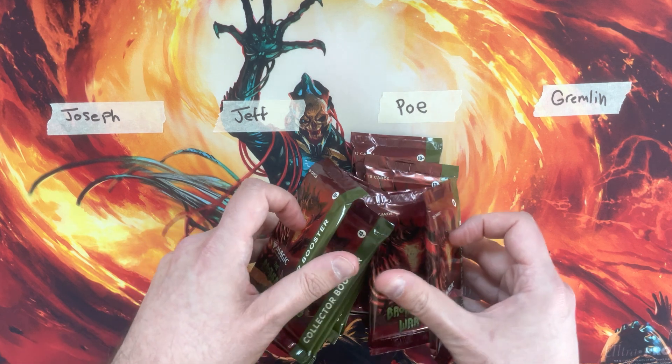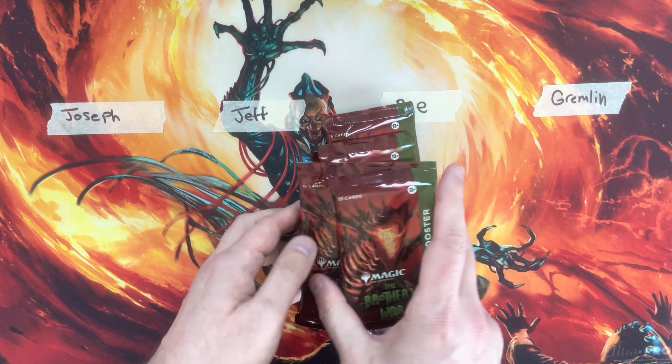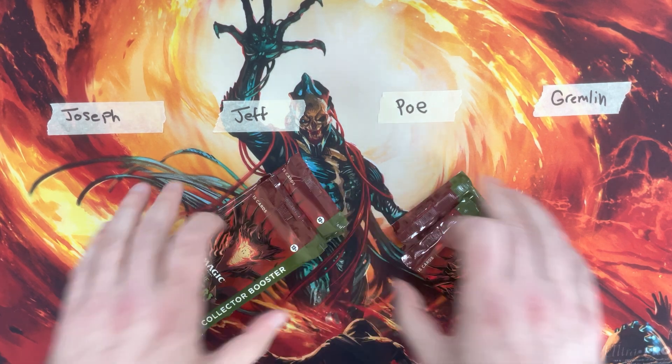Each one of these packs is going to have a transformer, and while I wouldn't necessarily count them as a mythic in a regular video opening — since it's not exactly mythical if you're getting one in each pack — for the purposes of the battles we do count the transformer mythics. We've got Joseph for three, Jeff for three, Po, and Gremlin. We'll do these in rounds of three, one pack per person.